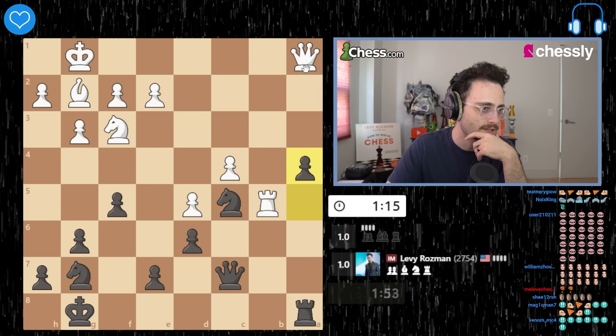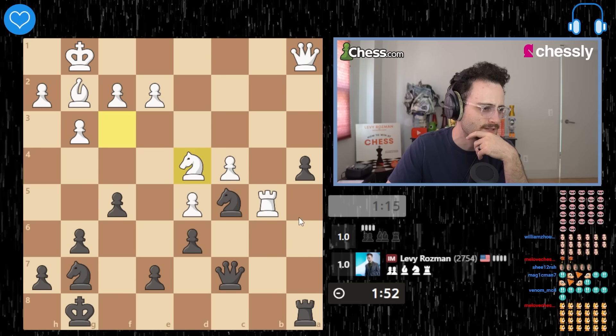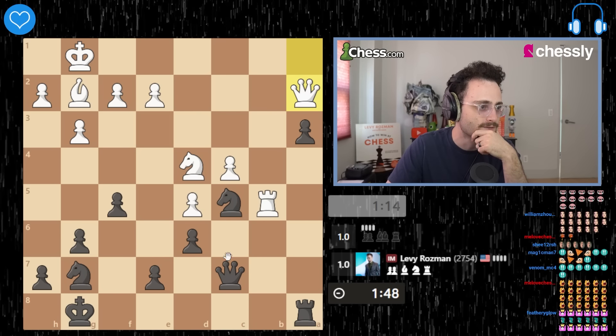Let's advance. We're now three squares from queening. I kind of feel like the queen needs to play defense. The queen is not playing defense, so I will continue to march. Now I'm two squares away from queening. Now the queen is playing defense.